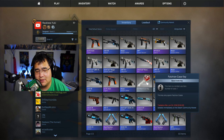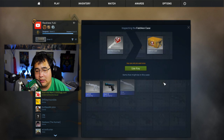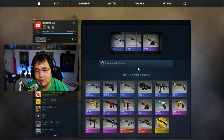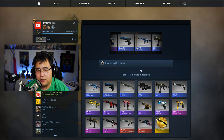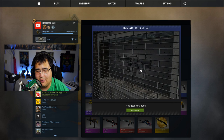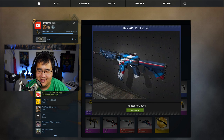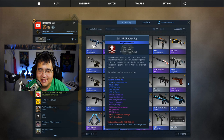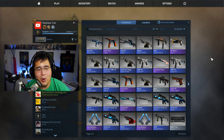For the last one, let's see what's in the falchion case. Hopefully this will come up with something. Shoot — Rocket Pop. Yeah, that looks horrible. Field tested — awesome. So that's wasted money.